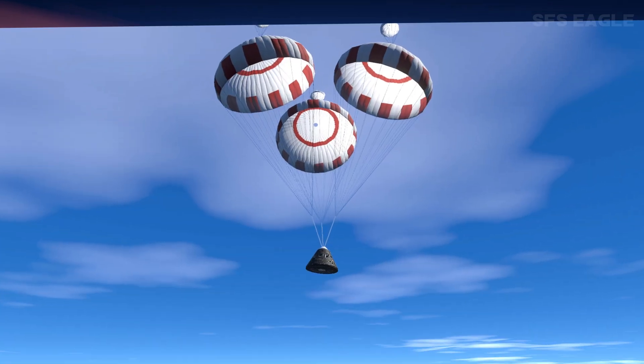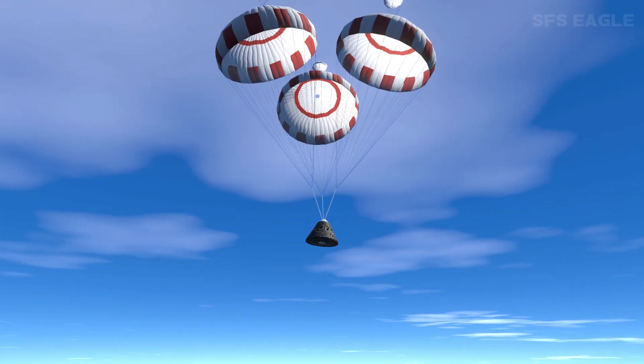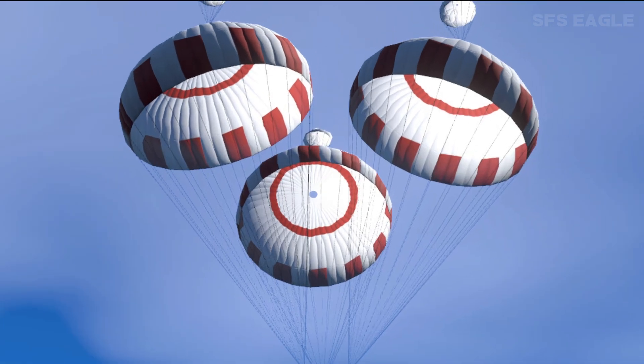This one you probably haven't noticed as well — we have parachutes, which, yes, we've always had them. But if you look up at the very top, we have drogue parachutes, which is something we've never had in Space Flight Simulator before. So this is definitely a brand new addition which we're going to be seeing in Space Flight Simulator 2.